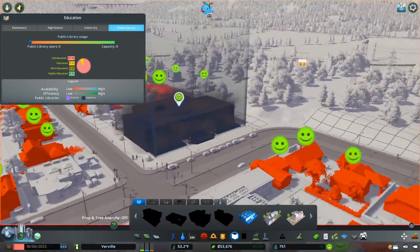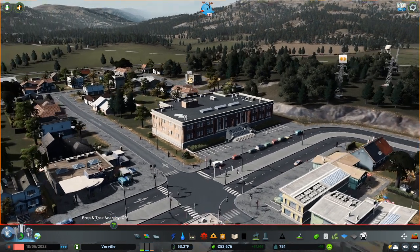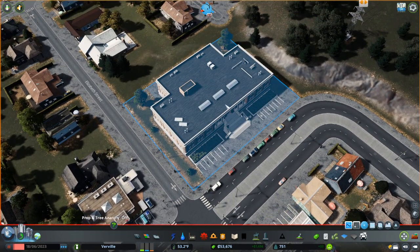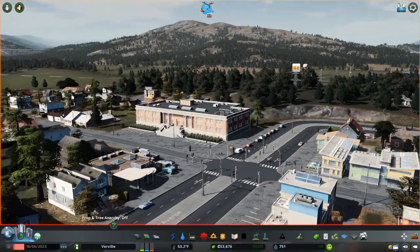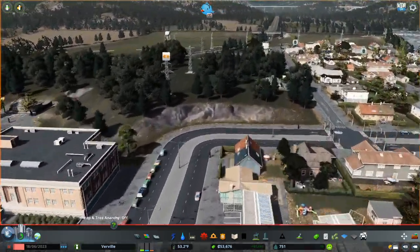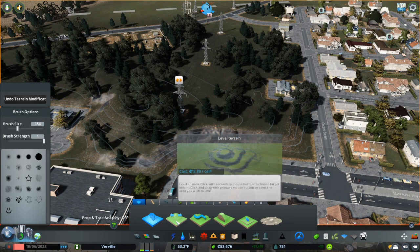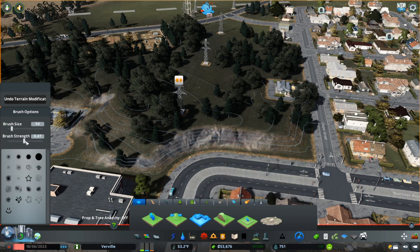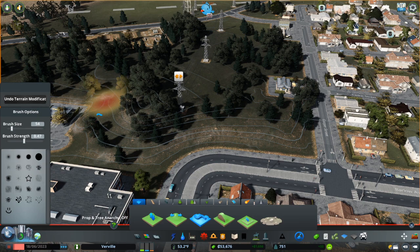And that there is exactly where I want this library to go. I just see this library being like a very small town American feel. Although I might change it around so it's not on the main avenue — yeah, that looks better. The light shines off it better on this side. Just going to flatten this area — I think we're going to have this whole area here as a park with some commercial around it. That'll look quite nice. We're getting to parks and rec in the next episode.